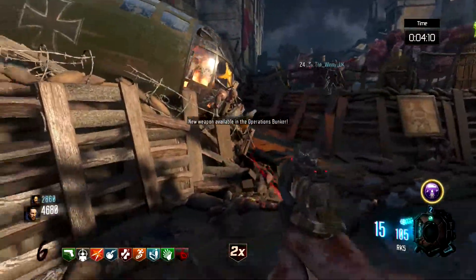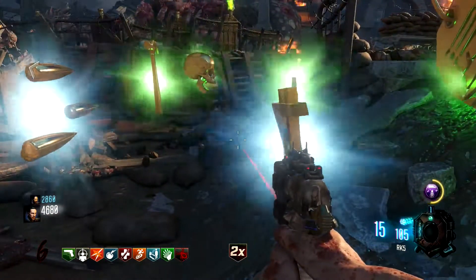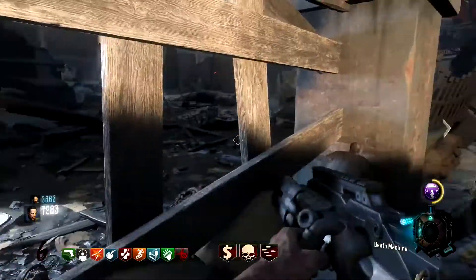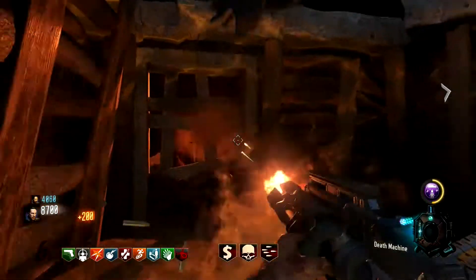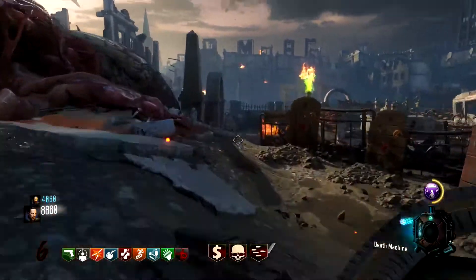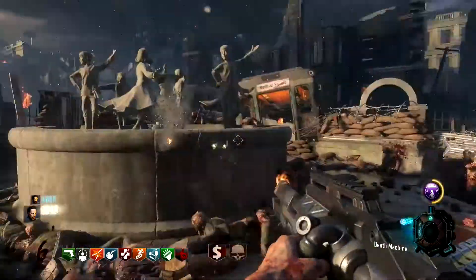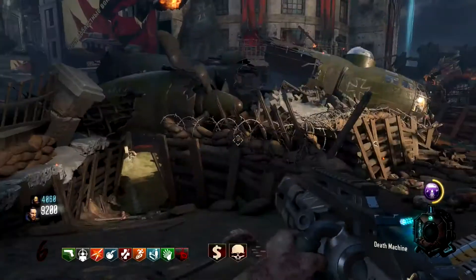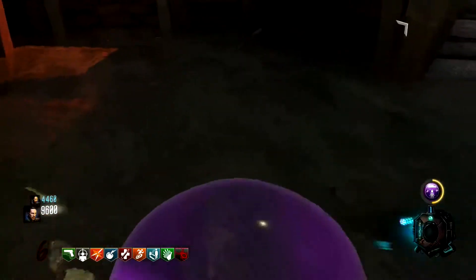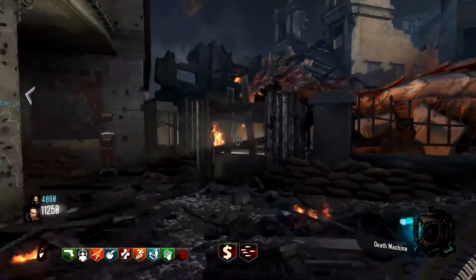Every time you reach a specific round within the time limit — round 6 in this example — you'll notice a little message pop up on screen called 'Time Attack.' It tells you that you've done the challenge of getting to that specific round in time, and you get XP rewards for it as well. These pop-ups are great indicators. Keep an eye out for them at rounds 6, 11, 16, and 21. If you don't get one, you haven't reached that round within the required time.